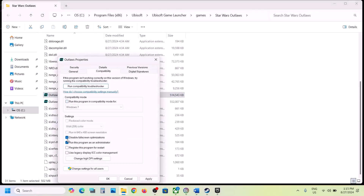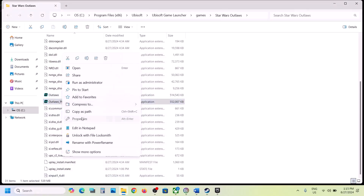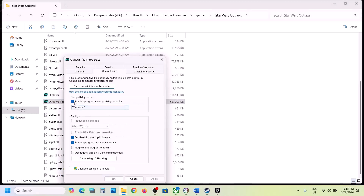If still not working after checking all those boxes, you can uncheck all these boxes, hit Apply, click OK, and do the same thing with the second EXE file — uncheck all the boxes, hit Apply, click OK, and then follow the next step.